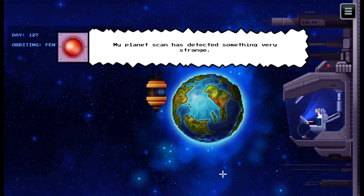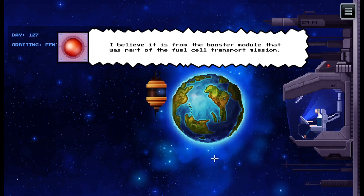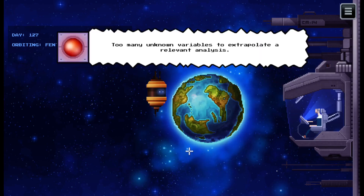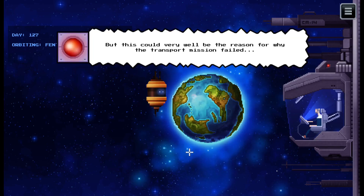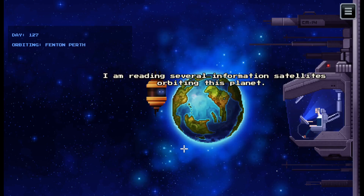My planet's scanner detected something very strange. We are receiving a space fleet holding signal from the planet's surface. A space fleet signal? Are you sure? Yes, but it's from the booster module that was part of the fuel cell transport mission. How the hell did it appear? Too many unknown variables to extrapolate a relevant analysis. This could very well be the reason why the transport mission failed and we ended up in the outer regions. These booster modules contain a great amount of dromian. It could be useful to us.